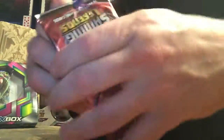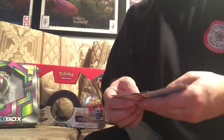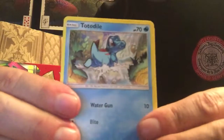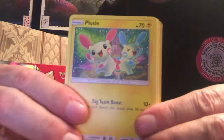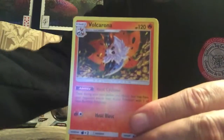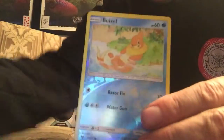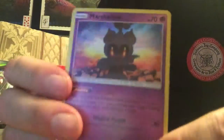So today we're opening up a Rayquaza pack. Here's your code. We got Totodile, Weasel, Puzzle, Toracat, Scraggy, Psychic Energy, Valkorona, Pokemon Catcher, Warp Energy. A Reverse Holo is a Buizel. And we got a Marsh Shadow Holo.